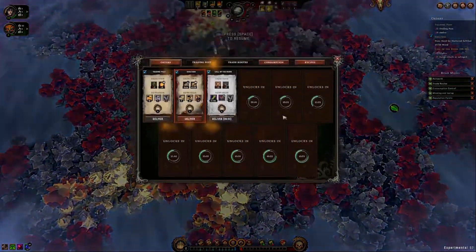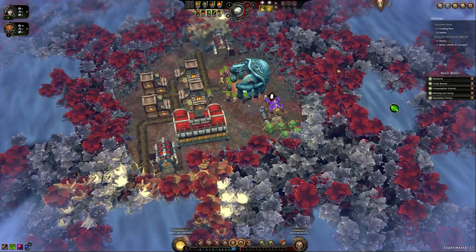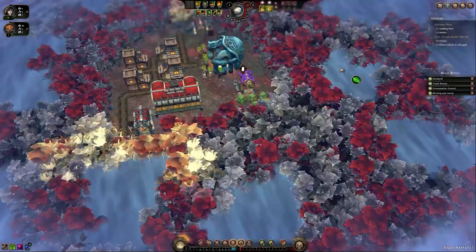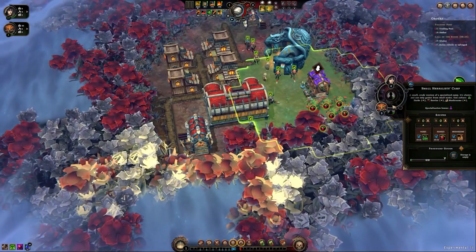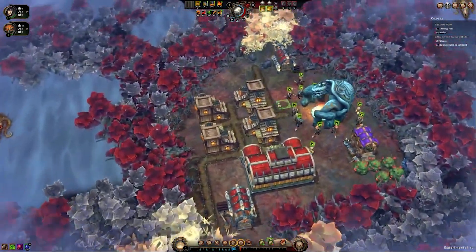We have that one completely done. Let's go ahead and click deliver. Throw down a human, throw down a couple humans, start gathering berries for us.